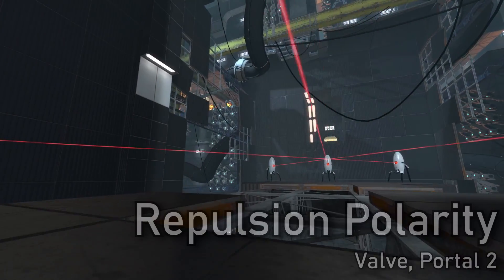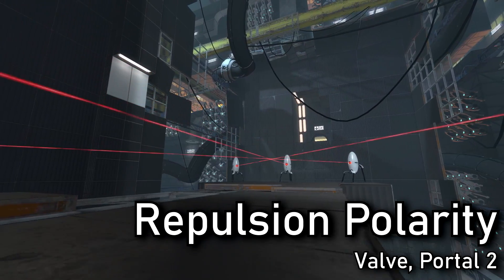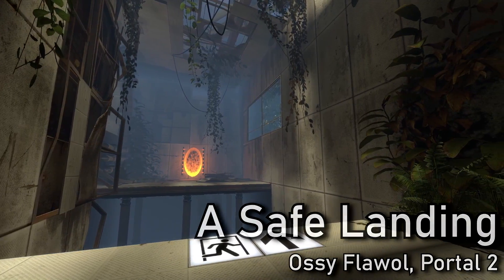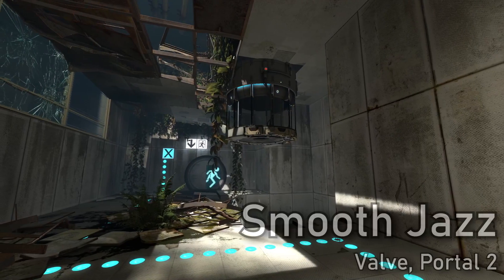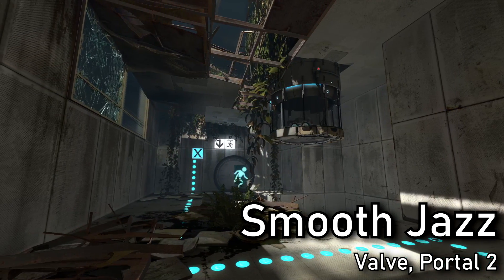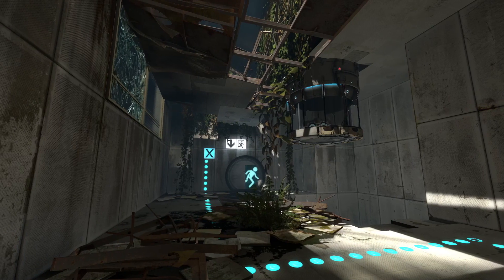Hey everyone, the name is Aussie Flout. In today's video, we will be going over the process that a majority of levels — both officially made by Valve and those created by the modding community — go through to fruition into a finished product. For this video, I'll be creating a test chamber in the overgrown style seen in the first chapter of Portal 2. This entire process will be documented throughout the course of this video, so stick around — you're going to learn a lot. So let's start from the very beginning.